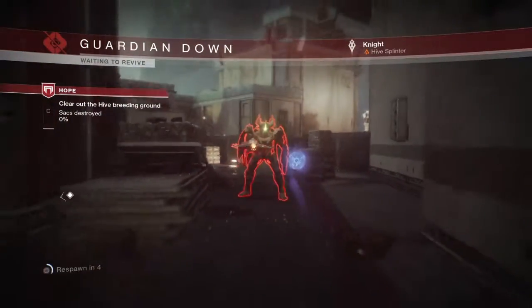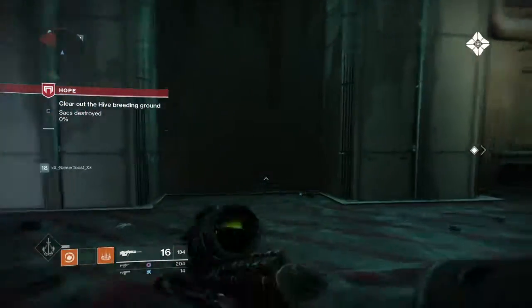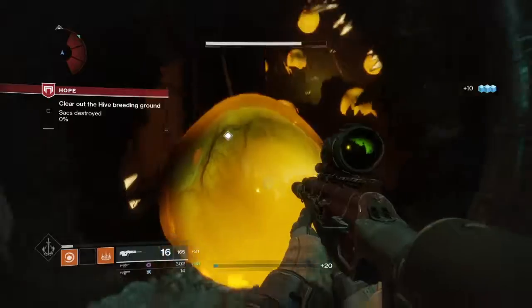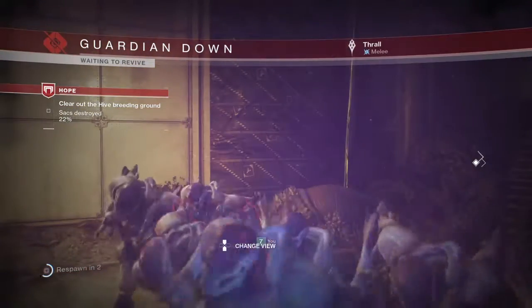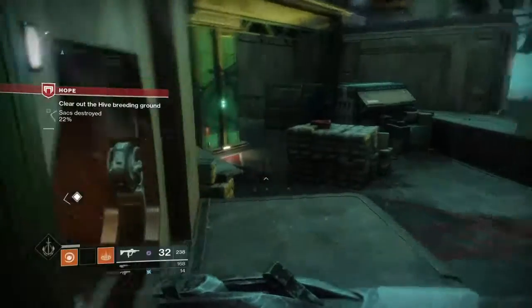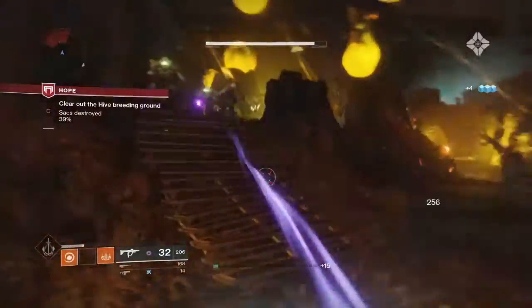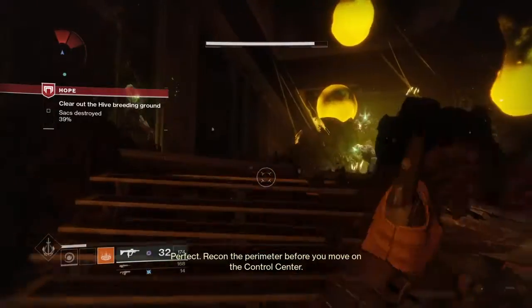You gotta go into that little room and destroy those sacs. I'm pretty close — whoa, okay. I'm about to die. Yeah, it gets pretty insane in there. You can see how the Thralls have like fangs now — they look different. The Acolytes look like Knights and the Knights look like some weird old mini Oryx. All right, we're at 39% — come on, more sacs to shoot.